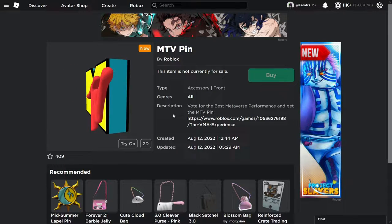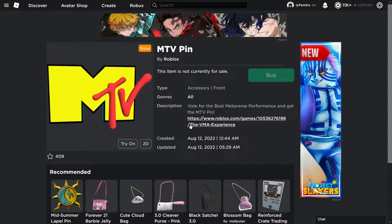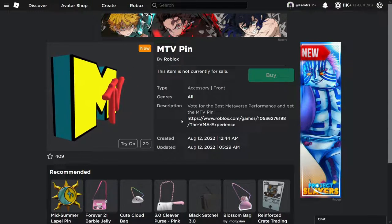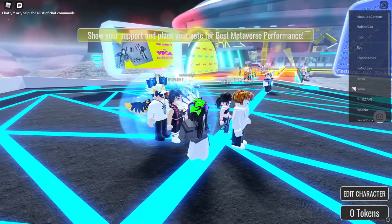In today's video I'm going to be showing you how you can get the MTV pin on Roblox. As it says in the item description, all you have to do is go to the VMA experience, which is this game right here. I'll show you how you can get it right now.